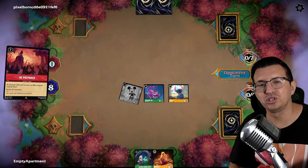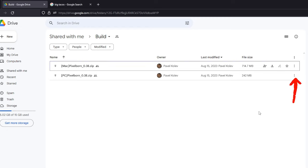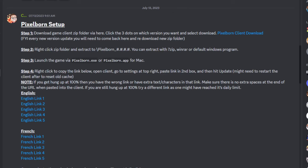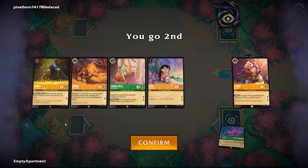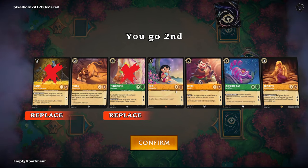If you want to play some Lorcana, let me quickly show you how to get this set up. You're going to download the client from this Google Drive link. A link to this will be down in the description, but it'll also be in their Discord server, which I definitely recommend you join, since everything you'll need will be nicely put together there. I have to mention that I'm in no way affiliated with Pixelborn — I just think it's a really cool program that I've really been enjoying.